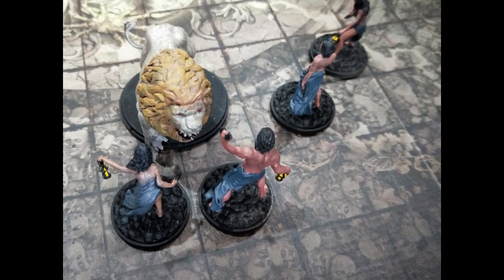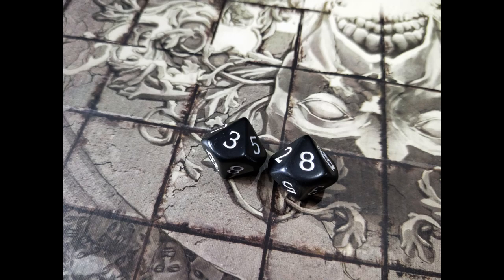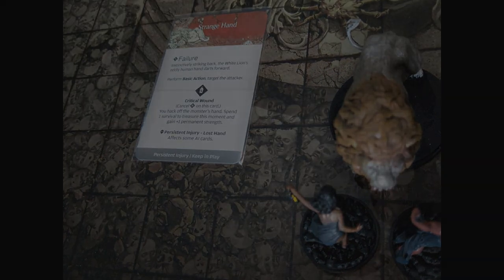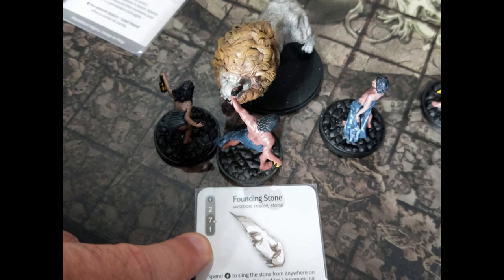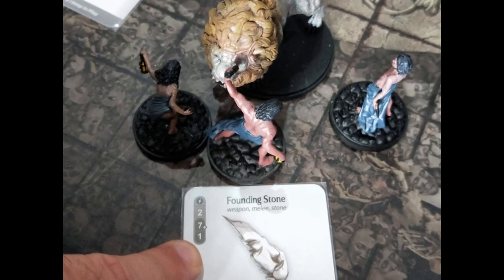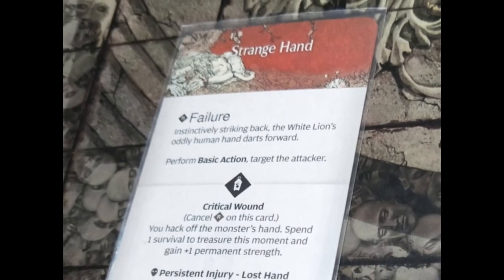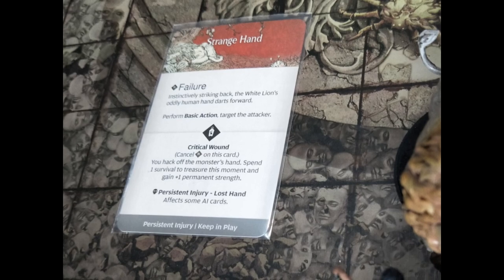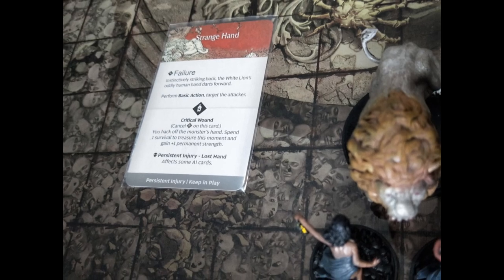Now it's our turn. Gatorade wants to go first and strike back at the lion, so he rolls 2 dice needing a 7 or more to hit — a 3 and an 8, so 1 hit. Gatorade draws a top card from the hit location deck. His attack has targeted the lion's strange hand. The lion has a toughness of 6, and Gatorade is using his founding stone which gives him plus 1 strength, effectively reducing the target's toughness, meaning he'll hit on a 5 or more. He rolls and it's a 2 — a miss, a failure. The hit location card indicates that the monster responds to failures and instinctively strikes back with its basic attack. It rolls 2 dice and both hit again. These lions never seem to roll a 1. The locations are arm and torso — he's wounded but alive for now.